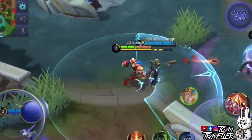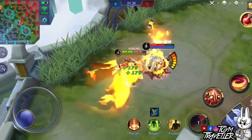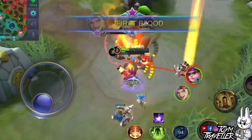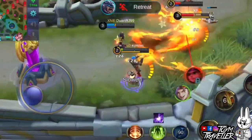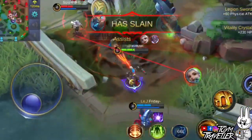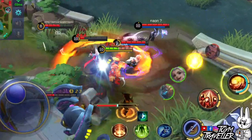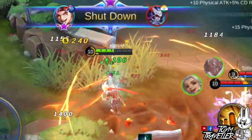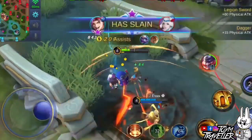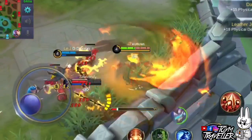Your second skill is what you need to crowd control enemies — with the ability to pull them towards you, this gives you a greater advantage to chase down enemies. You can use your second skill while using your first skill. In the armorless state, the range becomes farther. Just make sure not to pull enemies when they are chasing you, because you'd be helping them chase you even more. Your ultimate skill is what you need for burst damage — it deals true damage on its explosion. Use it to dive into team fights, then click the skill again in the middle to make an explosion. You can also use this skill to spray flames first before the explosion.